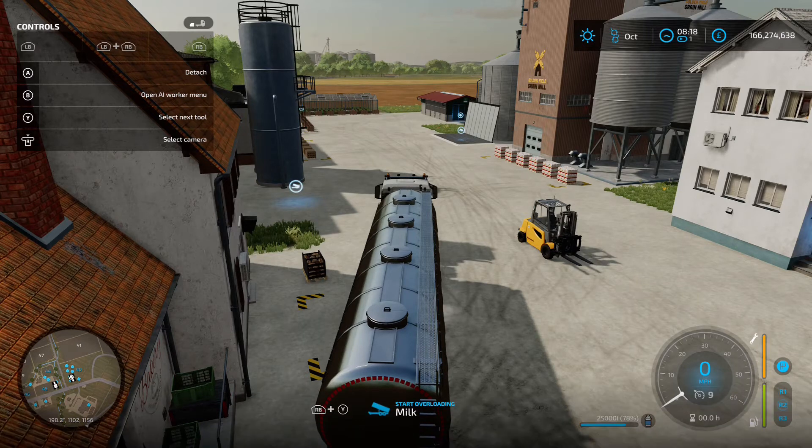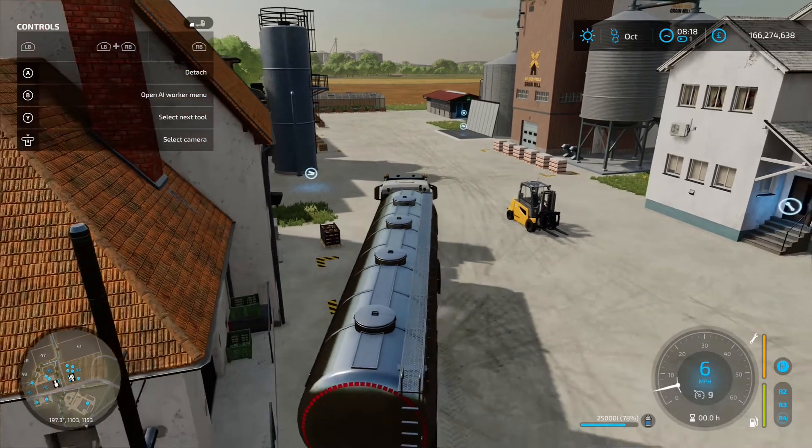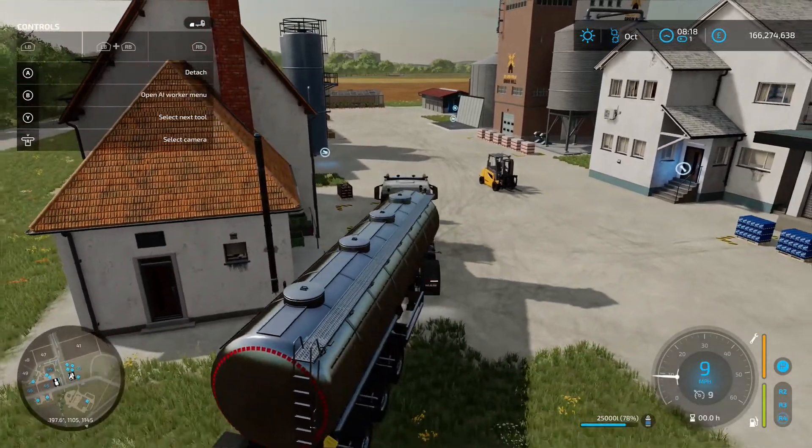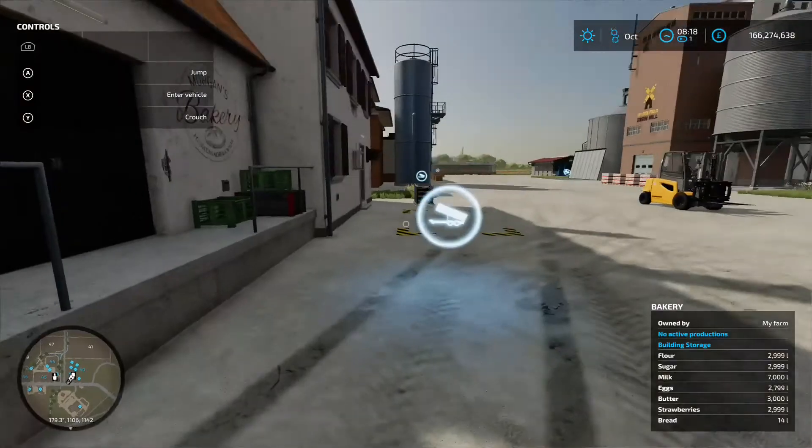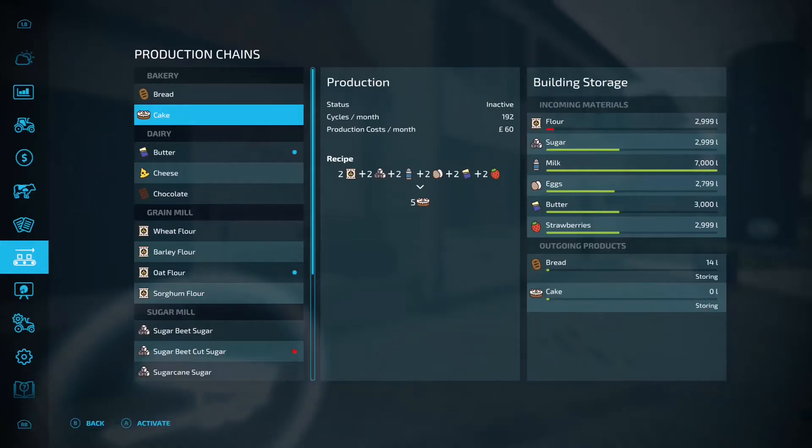There we are, so that's finished. We'll go into the menu. So it's saying for the recipe to make the cakes, we need two flour, two sugar, two milk, two eggs, two butter, two strawberry, and that will give us five cakes. So we've put in more than enough of that recipe to give us one pallet of cakes. I'll fast forward this bit and we'll come back to a pallet of cakes.